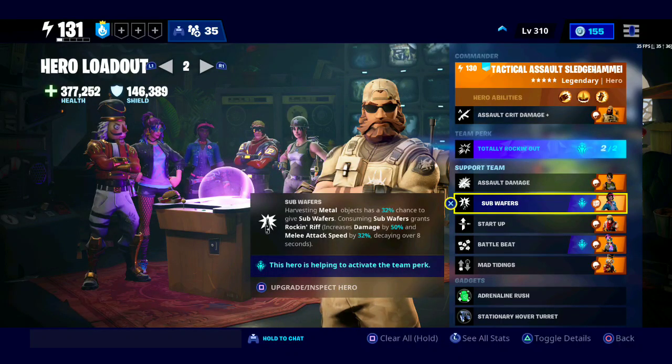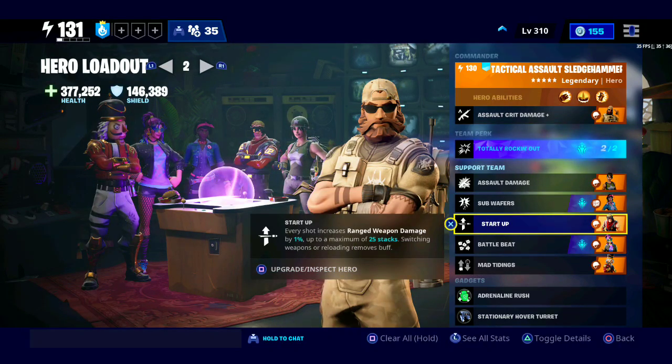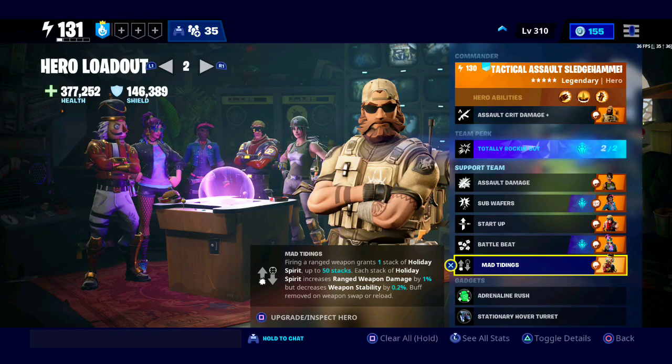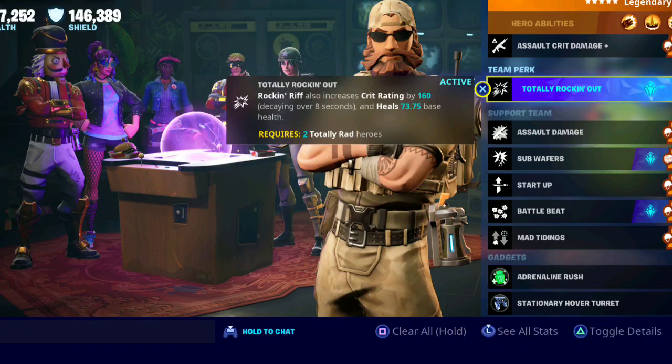Sub Woofer for my Totally Rocking Out team perk. Start Up so I get 1% extra damage per bullet I fire until I reload. And Tidings so I get 1% extra ranged weapon damage as I fire. I also use the Totally Rocking Out team perk so I get 160 critical rating whenever I have the Rocking Rift buff, which is like a crit all the time for a few seconds.